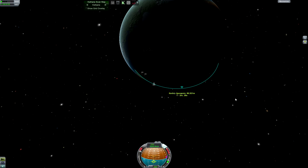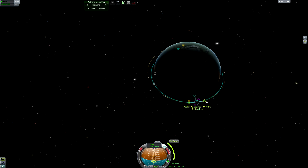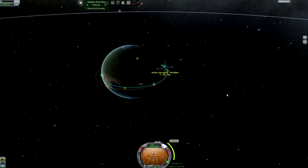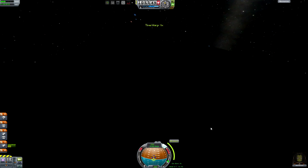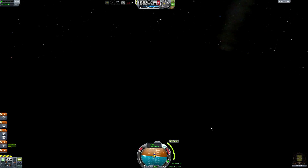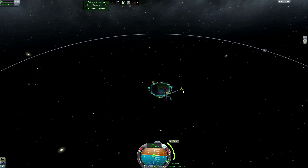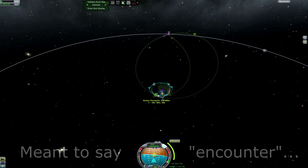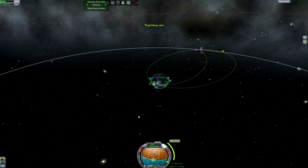I try to circularize this straight through, but it doesn't go all the way as planned — get it a little bit too high, but that's okay, doesn't have to be perfect. Get set up and time warp over there, make the burn, just a real quick one. Then we set up the maneuver node to get a rendezvous with the moon and get it set up for a free return trajectory. Time warp over there and make the burn.